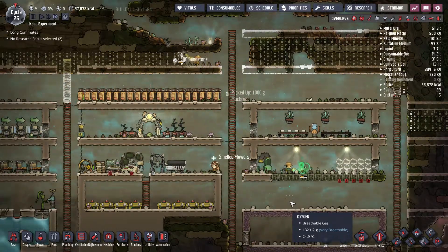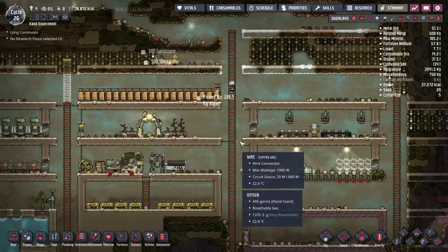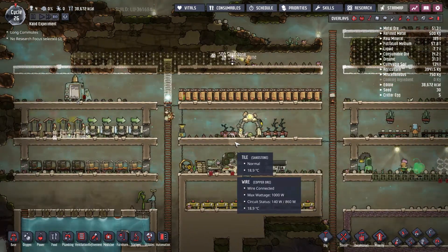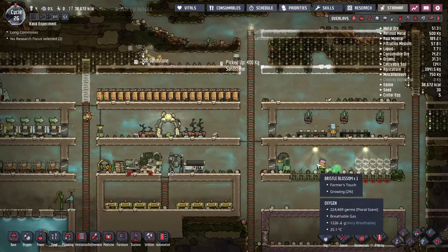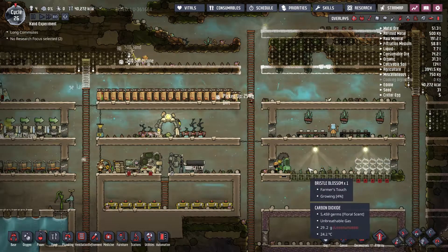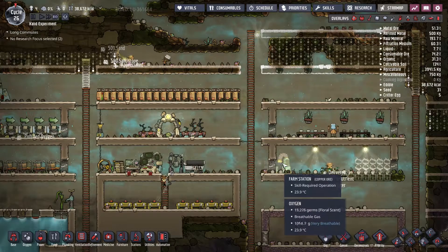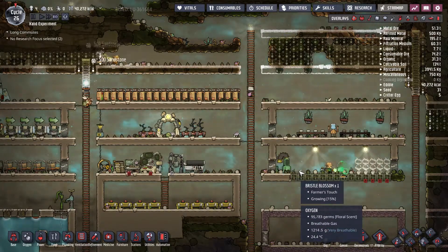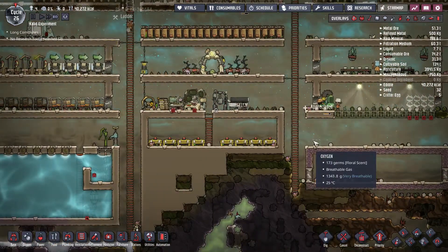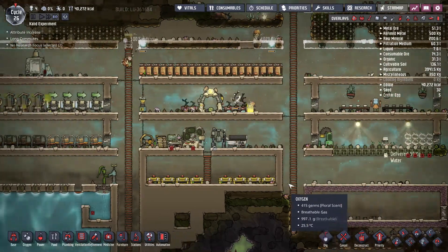Hello everyone, my name is Khalid and welcome again to our fourth episode of Oxygen Not Included. Those of you who watched the last video can remember that we created a little farm to grow our bristle blossom. We got lights in it to ensure proper illumination and the farm station to develop the speed that the plants grow. That was pretty much the extent of our last session.